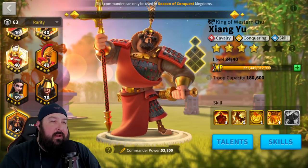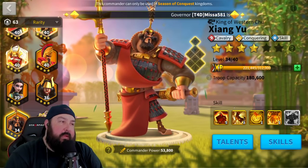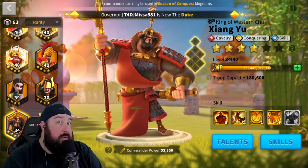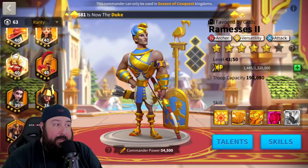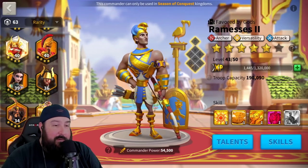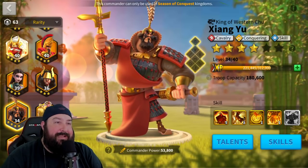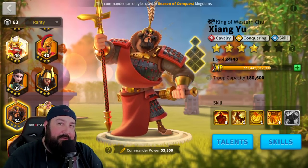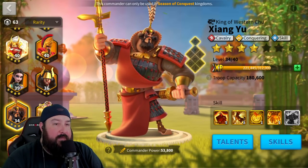We're going to go ahead and get him maxed out. We've done — I think this was one wheel spin, 5-3-1-1. Next week we have another MGE coming and it's going to be for Archers, so I will likely wait to do something with my Ramses at that point. I still have Ramses, Trajan, and Artemisia to work on. I'm running out of sculptures quickly, but these commanders that I'm maxing for you today are so critical to the success of a kingdom, an alliance, a player in Heroic Anthem — I just have to do it. So here we go, 5-3-1-1, going to send him to max.